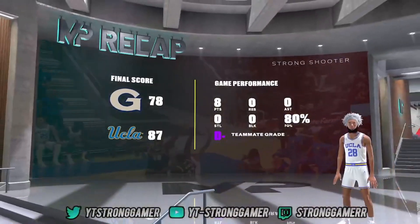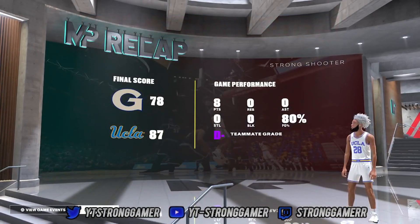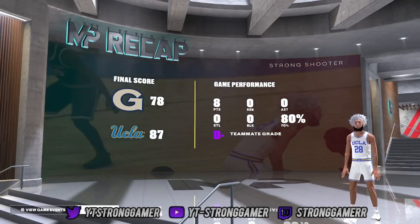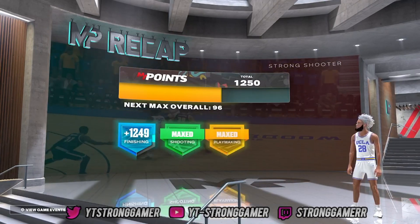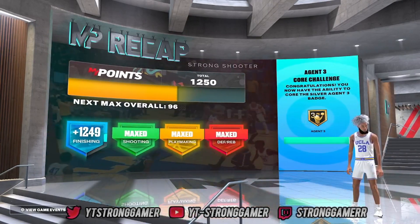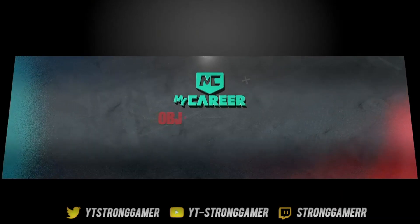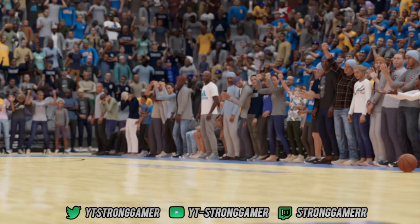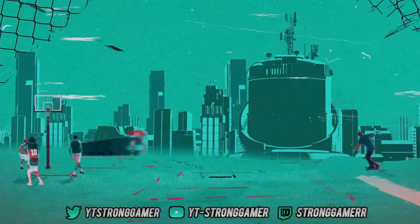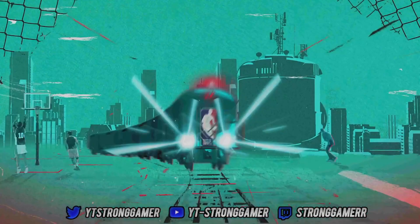I only scored eight points, got 1,250 points, and my dunking badge went up a little bit. Hold X here and you should get the screen that says 'Objective Fail' — this is what you want. You want to hold X, quit, and you'll know you did the glitch correctly: you did the sliders, you did your settings, and you're able to talk to Rebecca again.